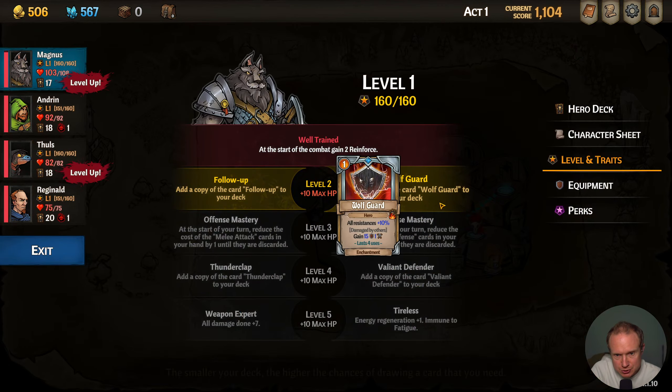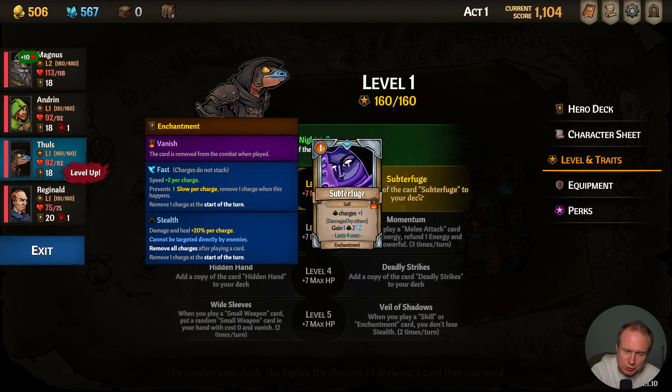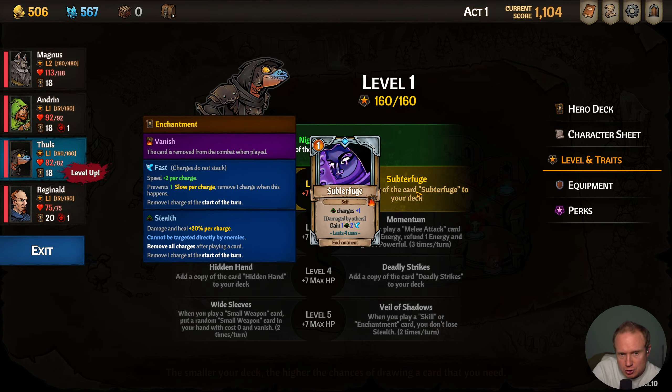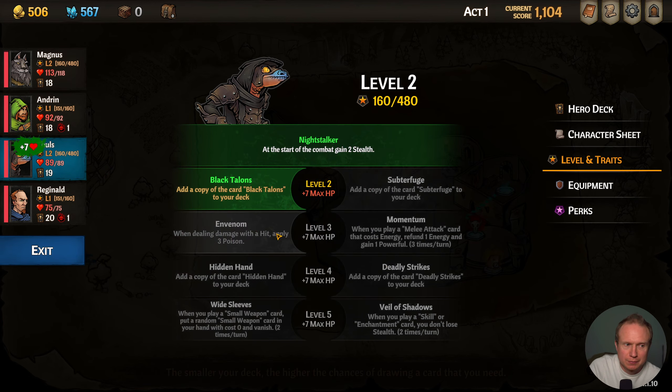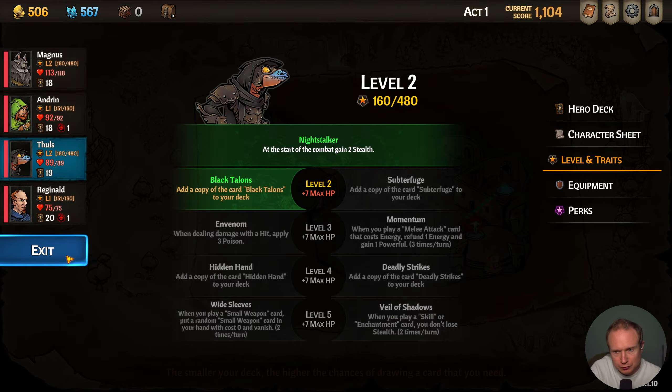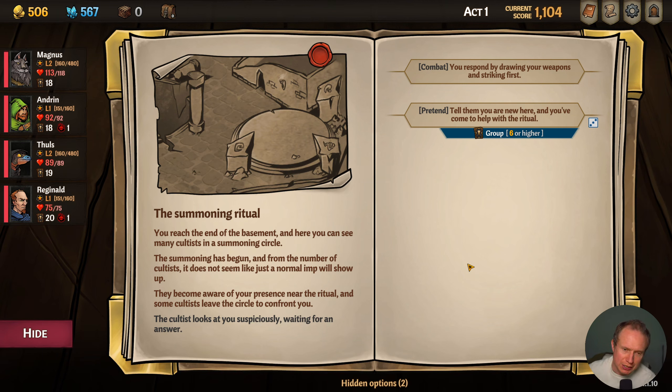Alright, so we have level ups to do. We like Wolf Guard a lot. Someday I'll build Magnus more aggressive. So: Subterfuge is stealth charges plus one, when damaged by others gain one stealth and two speed. Or Black Talons — self-targeted poison — plus two, deal eight, apply one. I like Black Talons, that sounds fun, sounds like what we're looking for. I'm surprised our heroes leveled up at a different speed but that's okay.